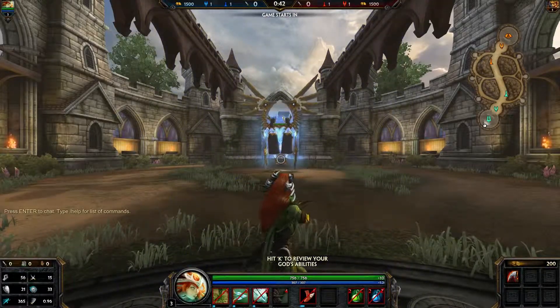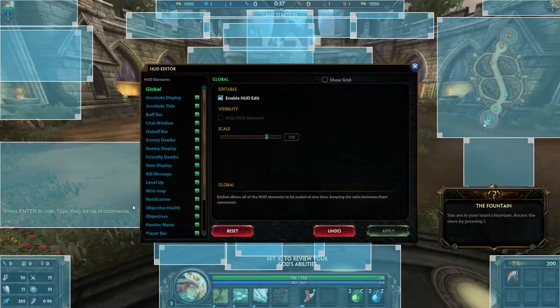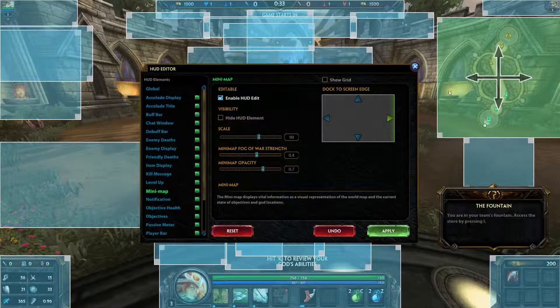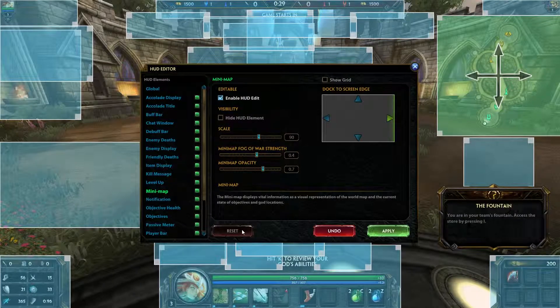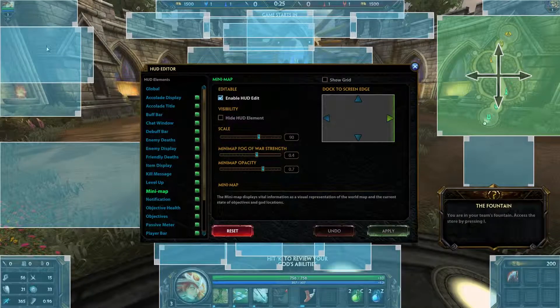As soon as we can move around just to make sure everything's working, you want to hit the escape button to open up the menu, go to the HUD editor. At this point you want to click the mini-map icon on the map so it'll light up green like this, press reset — you'll see the mini-map just kind of shift ever so slightly — then hit apply, and you'll see a whole bunch of stuff just kind of shift and lock into position.